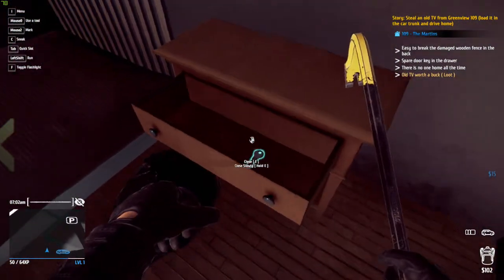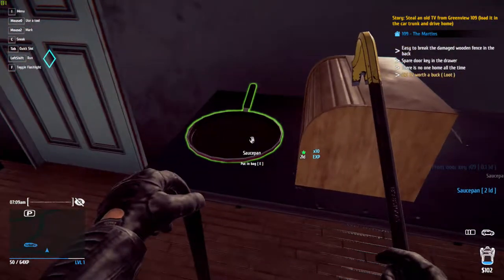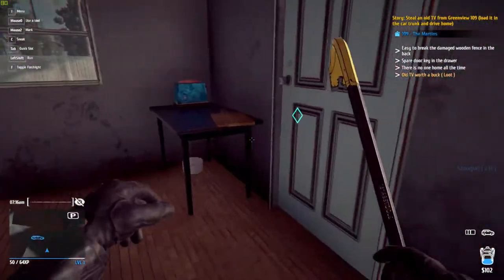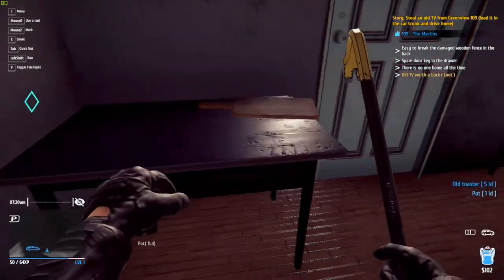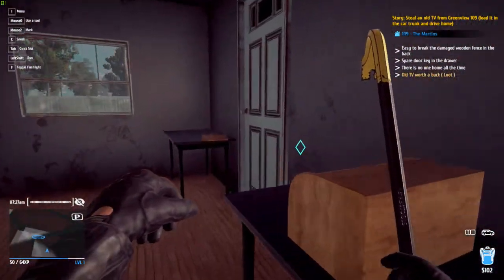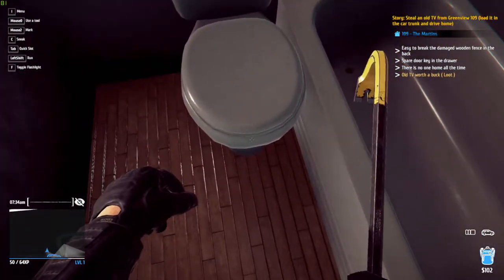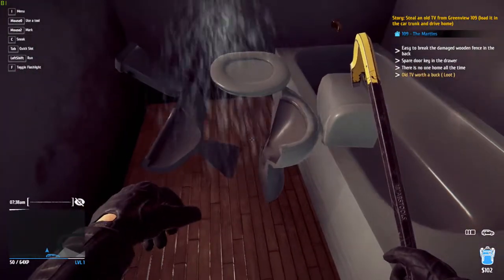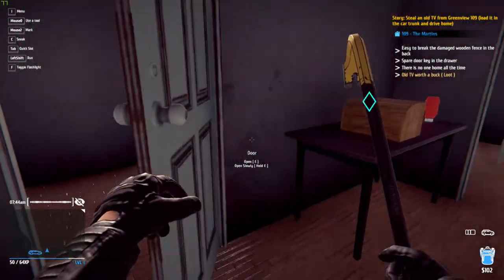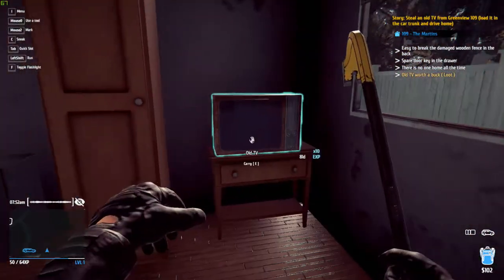Garbage bag next to the bed — because where else would you put it? I've got the key. Another frying pan — this person has two frying pans. There's no sink — how do they do their washing up? Another old toaster and a pot. I'm just stealing kitchen utensils — like, the quest is to steal the TV. There's no toilet in this place. I may have broken the toilet. Maybe time to not be here. Let's grab that TV.